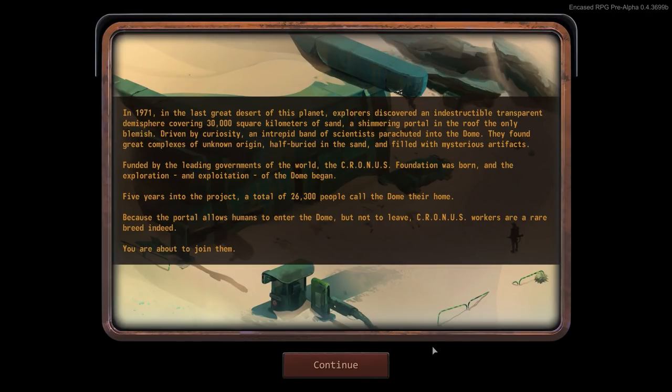Encased is an old-school post-apocalyptic sci-fi RPG featuring turn-based combat. The game is set in an alternate 1970s and revolves around the exploration of the Dome, a mysterious structure discovered in a remote desert. Exploration and exploitation of the Dome is carried out by the Cronus Foundation, a massive organization founded by the world's most powerful governments.